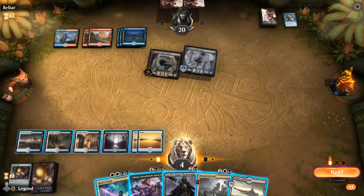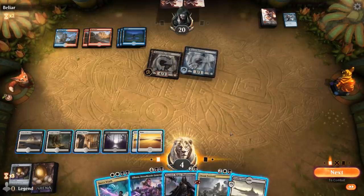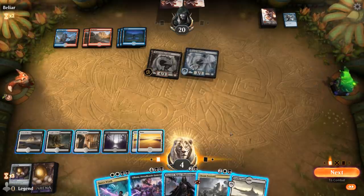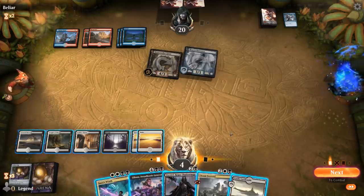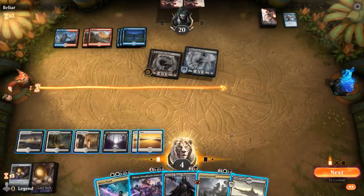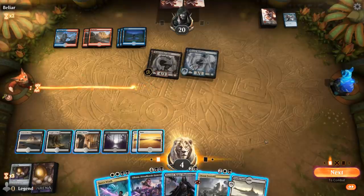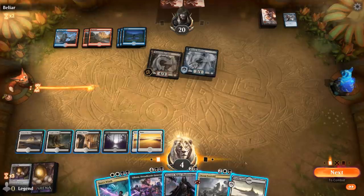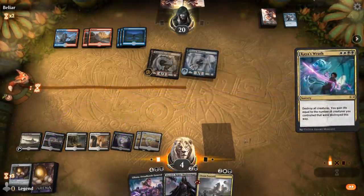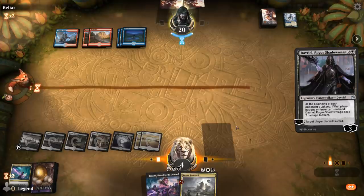We could bait out a counterspell and then still play Kaya's Wrath. If I play Davriel first, they discard, then I play Kaya's Wrath and they Quench it - I won't be able to pay. Whereas if I just play Kaya's Wrath and the counterspell is a Quench, I can pay, and they'd probably let Davriel resolve at this point since it's not preventing them from dealing lethal. So Kaya's Wrath first - and that worked! Now we can play Davriel - could still easily be dead if they have a flash creature and a burn spell.